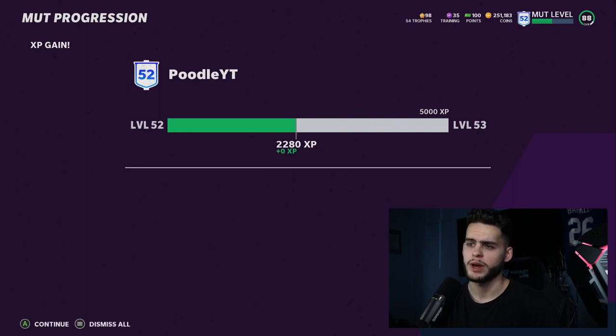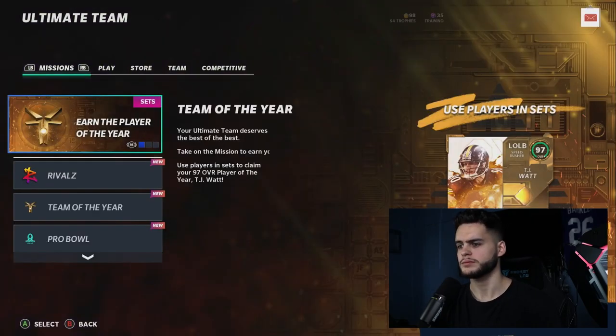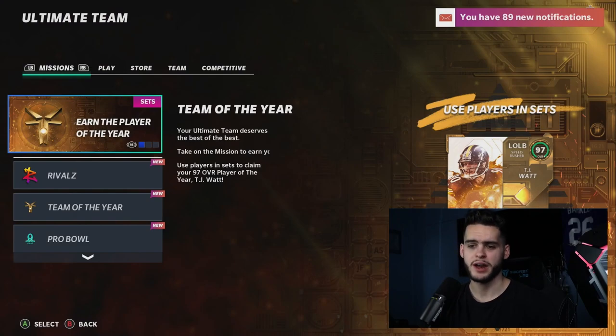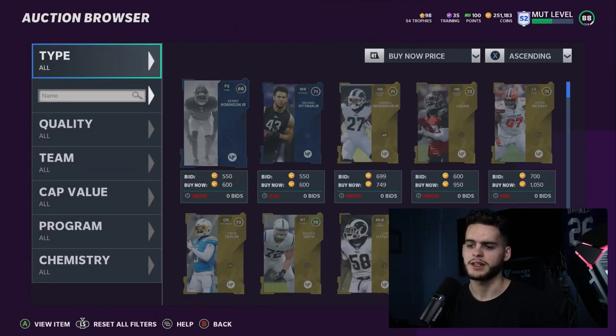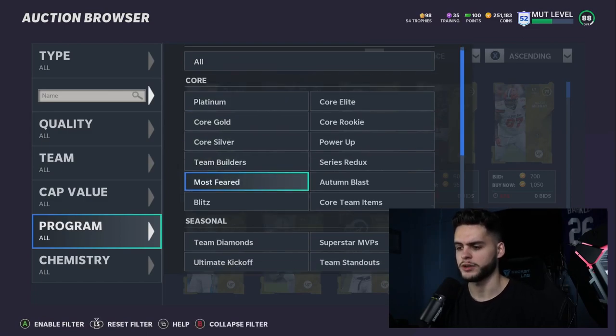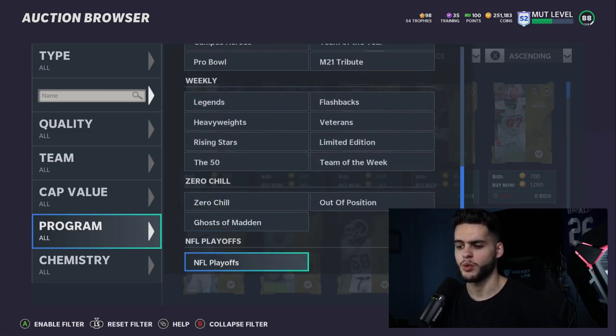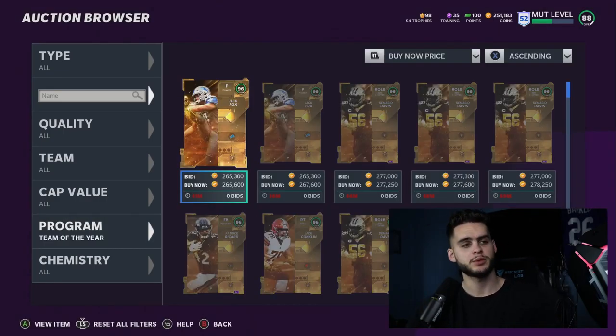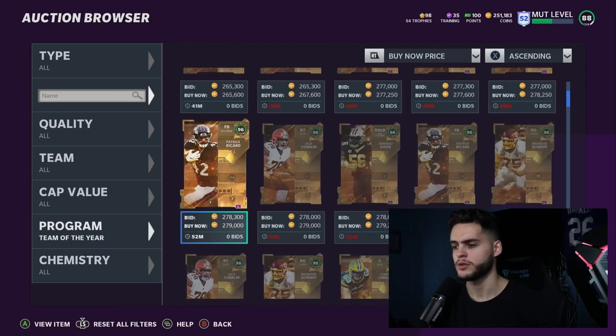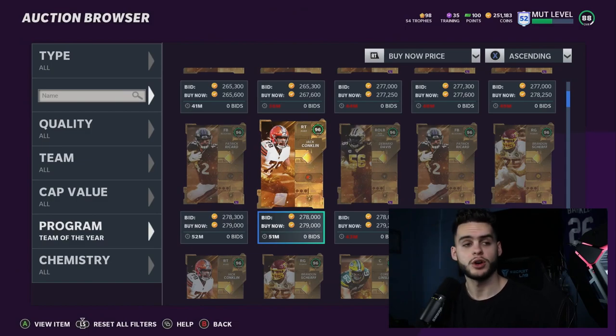So who do we want — offensive, defense, or specialist? I prefer a D-position at best. Don't give me a quarterback if possible; maybe a linebacker like Fred Warner — there's not too many options I really don't want. I prefer a D-position because these are cards that could last a while on your team, borderline endgame cards. Team of the Year Jack Fox — will we take him? Yes. Will we be upset? Yes. Mario Davis — upset. Patrick Ricard — upset.